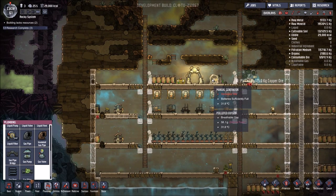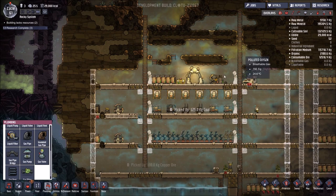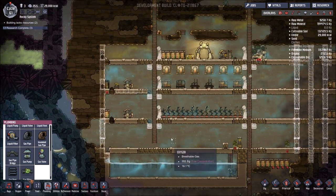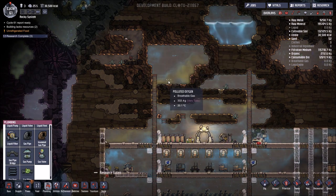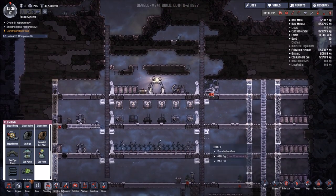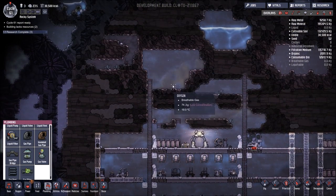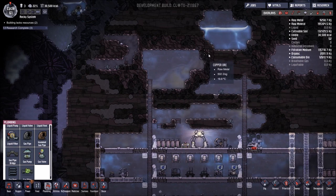I like to put my manual generator in a cooler environment, so instead of being at the very top of the base where all the heat is rising. That's near enough done. I also had to go to the top here to dig out some copper ore so that I could actually do a lot of my gas permeable tiles. So it's a case of we've opened that up and made it ready.